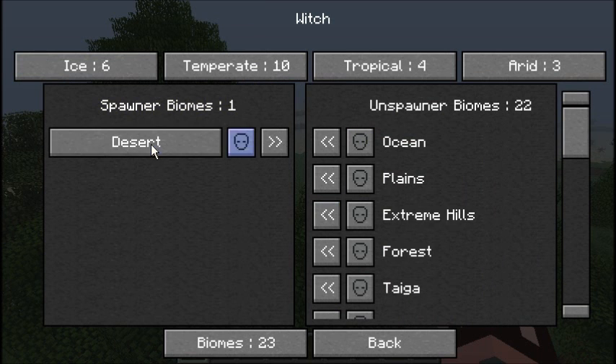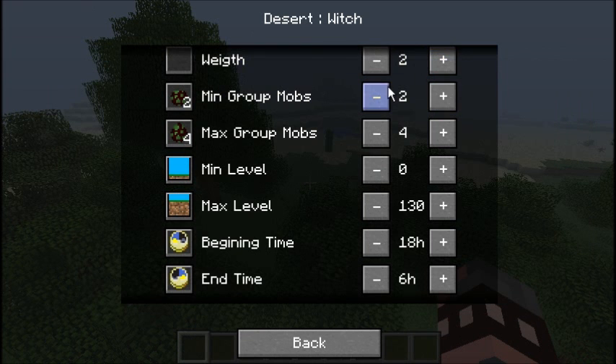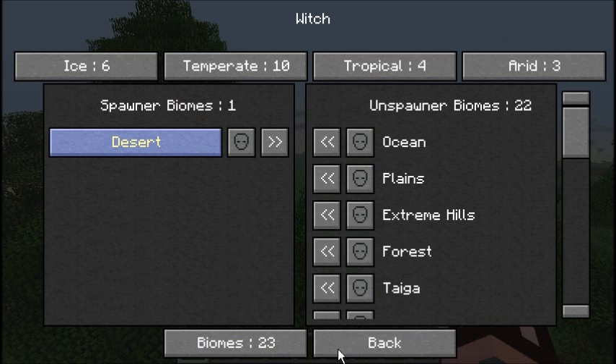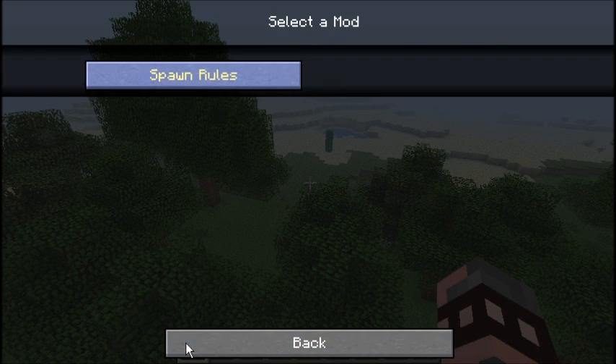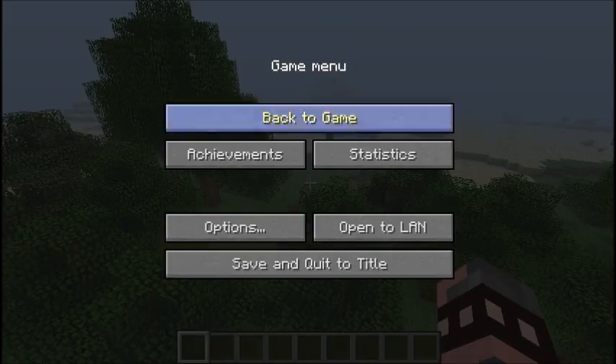So we'll put witches in the desert. Let's have groups of two — that's good enough. Again, make sure that you save your settings. I don't know why I said 'set your save,' but you get the point.